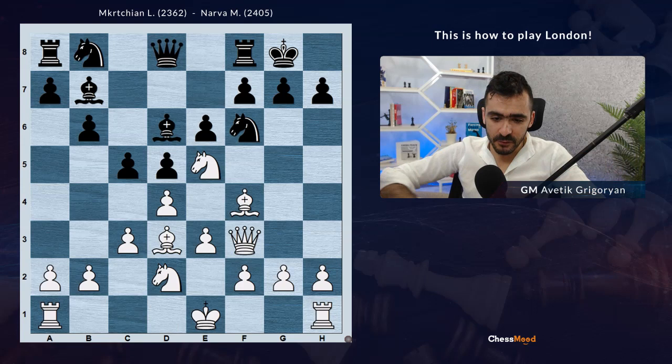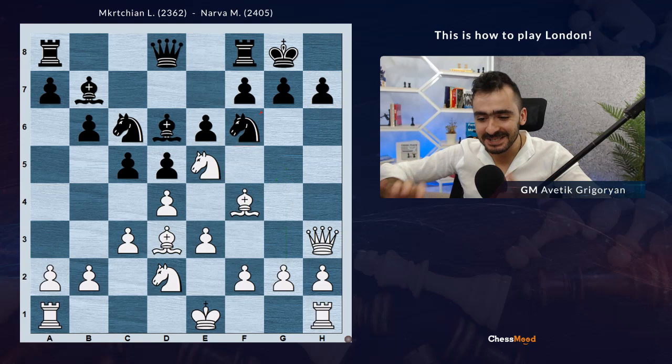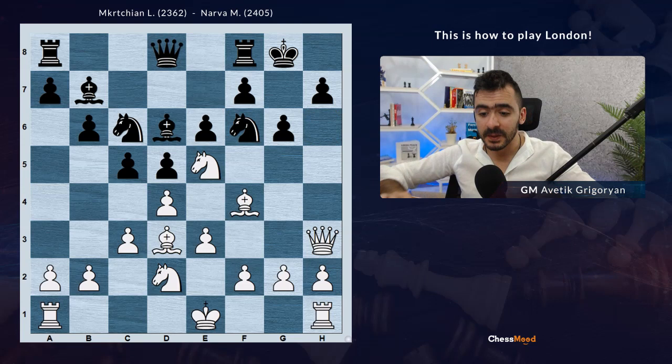The queen goes to h3, targeting h7. Now if White bothers the knight on f6, maybe with g4, g5, or knight g4 - already something is starting. Here Black played g6, trying to limit the bishop on d3. However, with g6 Black is making a concession, because they are weakening the dark squares f6 and h6.